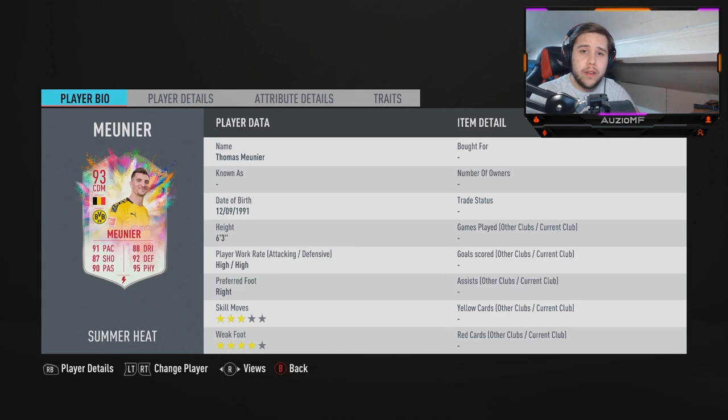91 pace, 88 dribbling, 87 shooting, 92 defending, 95 physical with 90 passing. Now looking at those stats right here, we could honestly say this card would have been one of the best CDMs in this game.